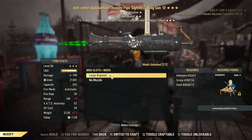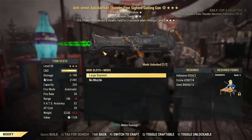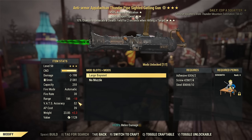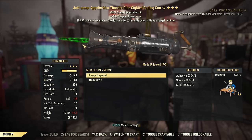About the muzzle: unless you plan to bash something, I strongly recommend not using it, as it reduces your range, increases the weight, and the only plus side is more bash damage.